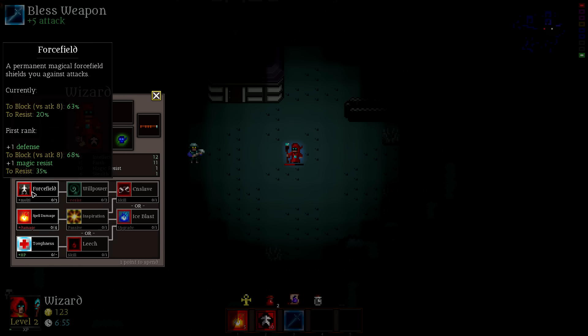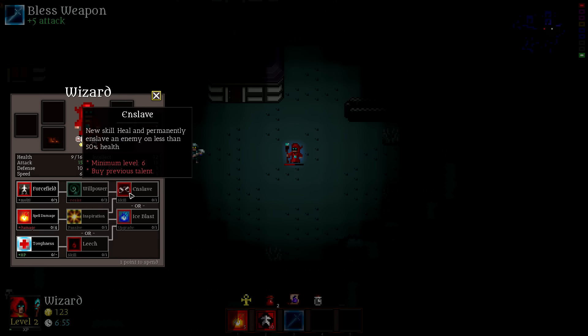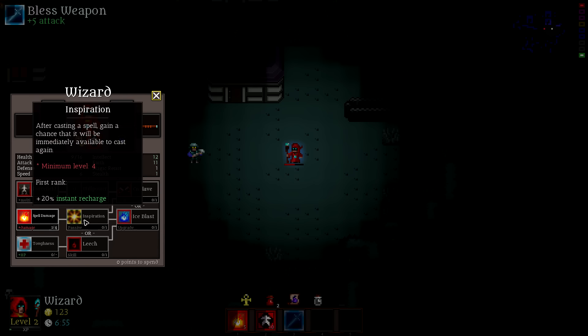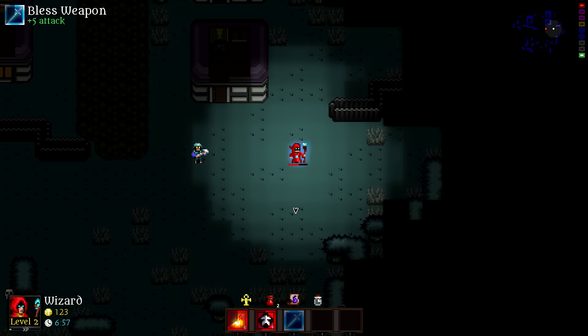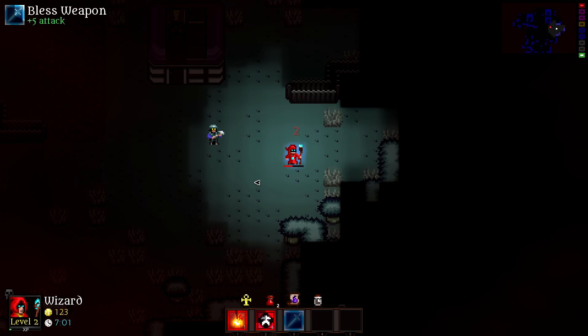Force field is going to be for defense. Willpower is pretty cool because it lowers the enemy's resistance. Then there's enslave — you can basically take a monster that's halfway down and enslave him for the rest of the level. But I really want to go with ice blast this round, so spell damage. This skill really isn't worth it until you get later into the levels. Inspiration is pretty cool too — this will be the instant recharge I was talking about; this skill tree is pretty boss. And as far as leech, if you're building a battle mage, that's pretty cool. This might actually be a great time to do a battle mage because of blessed weapon.